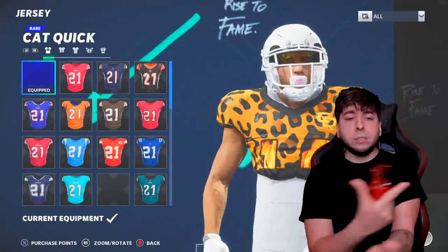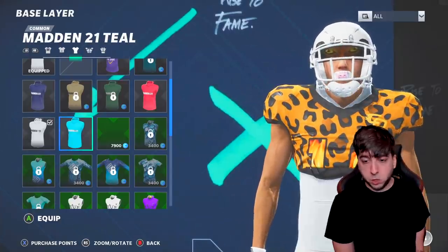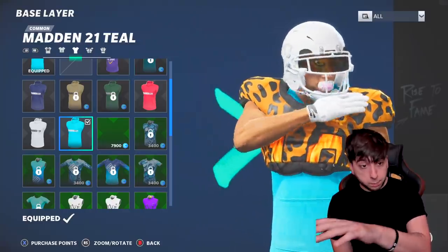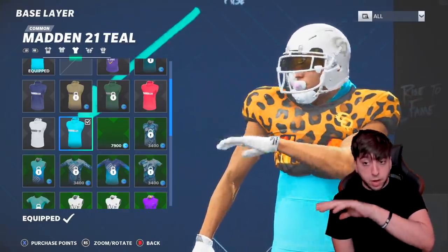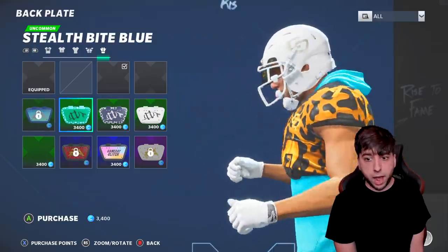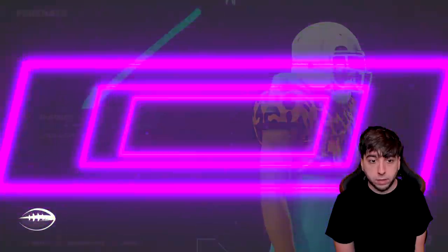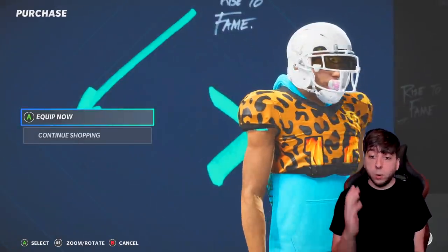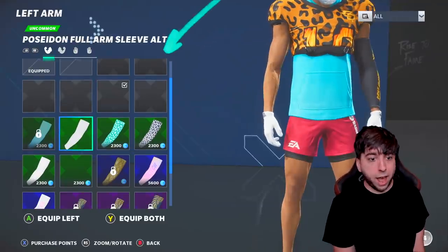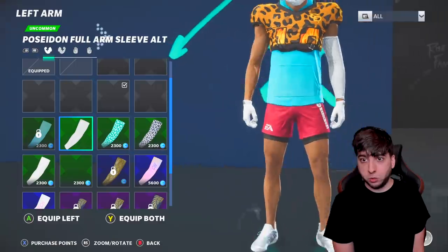Next up is the undershirt, so we have to go for something that matches. I like the teal and the cheetah print — the leopard print — and then white. That's the theme we're going with. Last but not least we're gonna add a little back plate — we're gonna go ahead and buy that and lock it in. All right, we are done with the torso. Now we're gonna work on the arms — I'm going with the white sleeve, that looks fire.